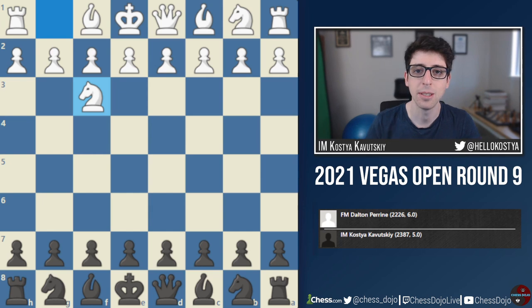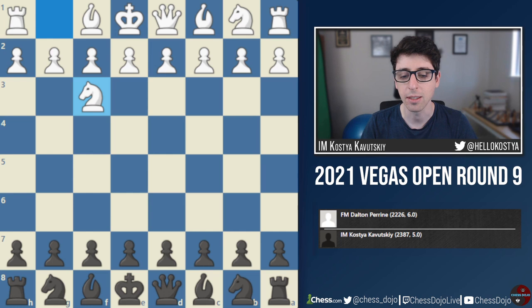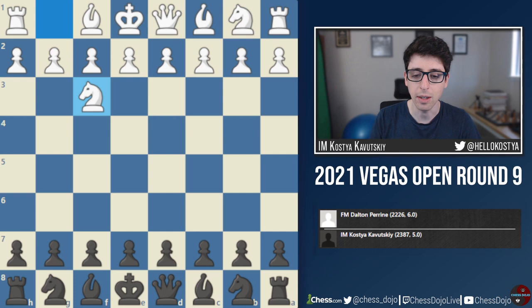Hey, what's up folks? In this video, I'll be covering the final round of the 2021 Vegas Open. This was the money round because it's the last round. At this point, I'm somewhat behind everyone else. I'm on 5 out of 8. My opponent, Feeding Master Dalton Breen, had 6 out of 8. There were a couple other players with 6, 6.5, even 7. So I definitely needed to win this game to have any chance of winning a prize.